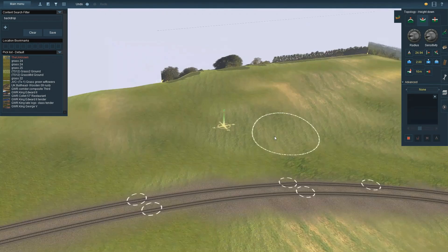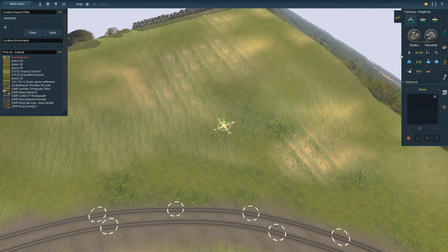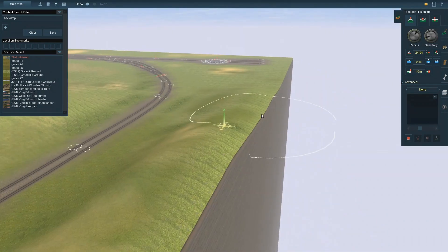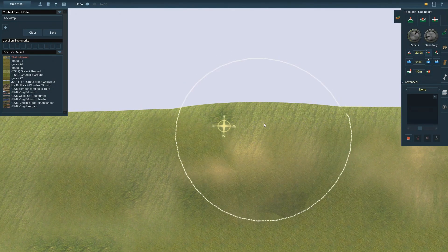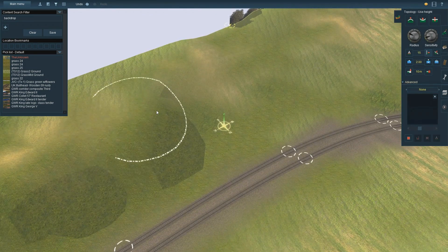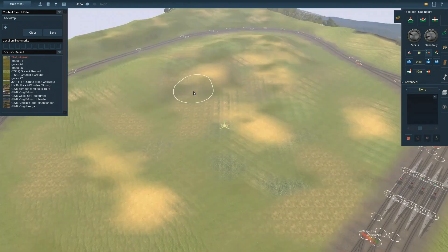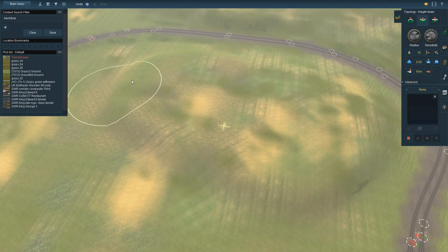If you're not careful, as you're moving the height of the land you're actually moving the height of the backdrop as well, so you do have to be careful. At some point we have to think about the transition between this bit and the corner where the points are and where the turntable is, because that's meant to be working and sort of grimy and horrible, but this is meant to be countryside along here.